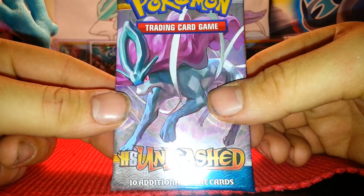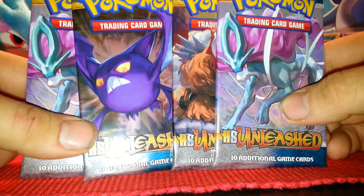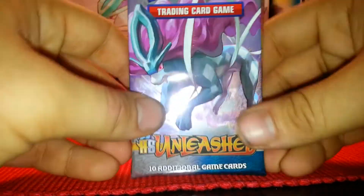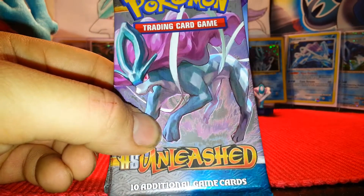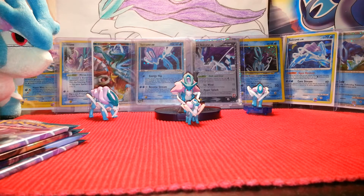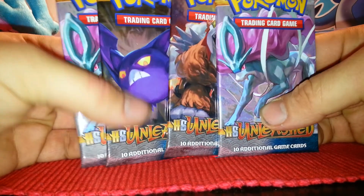So as you can see I'm going to be doing something a little bit different today. Four packs of HeartGold SoulSilver Unleashed. I've been saying Boundaries Crossed is my favorite set, but honestly the HeartGold SoulSilver sets — I don't know, there's something about them that are super awesome, probably because Generation 2 were my favorite games, you know Gold, Silver, Crystal, and then they remade them into HeartGold and SoulSilver. The set is really cool because it has the legend pieces.